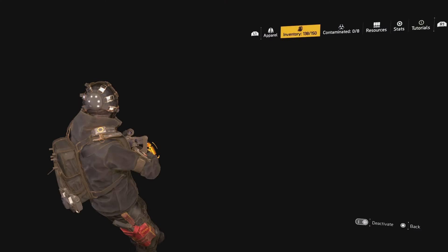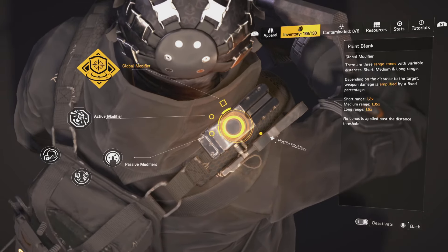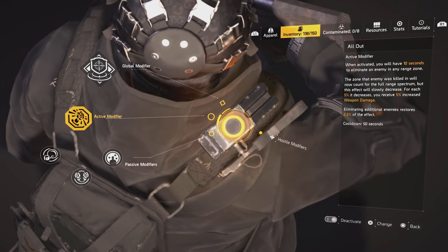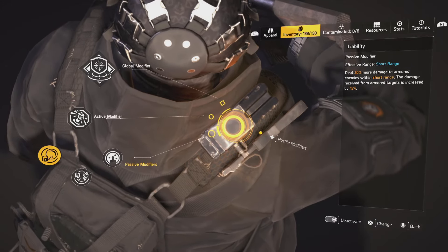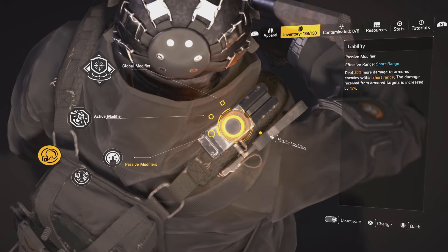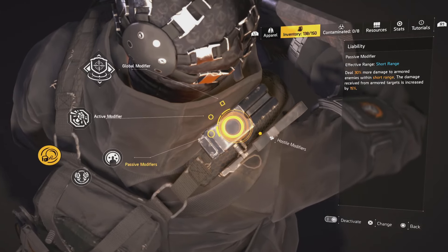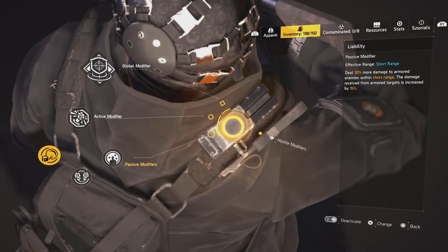I'm going to show you the modifiers now. The seasonal modifier is Point Blank — you can activate or deactivate it, and you're going to want it activated for this build. The active modifier you're going to choose is All Out: when activated, you have 10 seconds to eliminate an enemy in any range zone, and the zone that enemy was killed in will count for the full range spectrum, but this effect will slowly decrease. The short range modifier is Liability: you deal 30% more damage to armored enemies within short range, but damage received from armored targets is increased by 15%. So you're getting 60% amplified damage from Perfect Glass Cannon plus another 15% — this is the glassiest of glass cannons in the game right now.